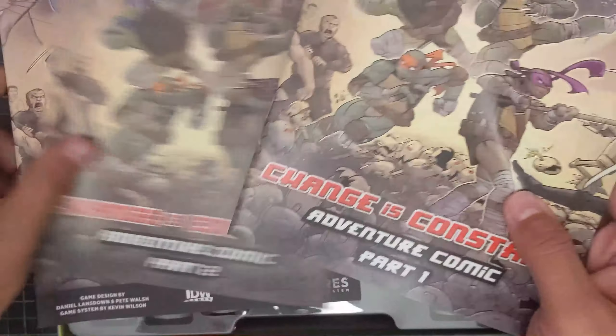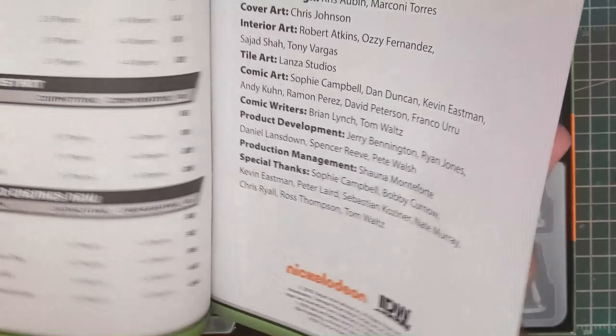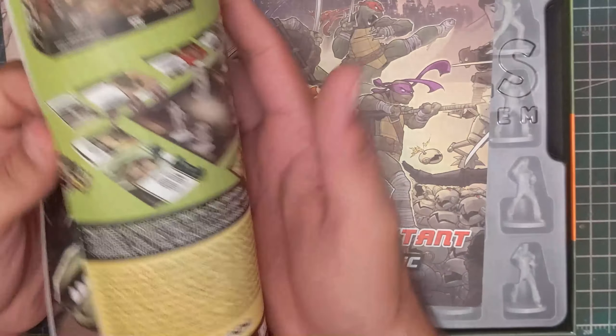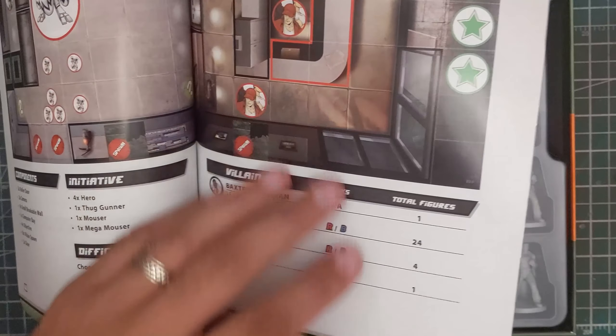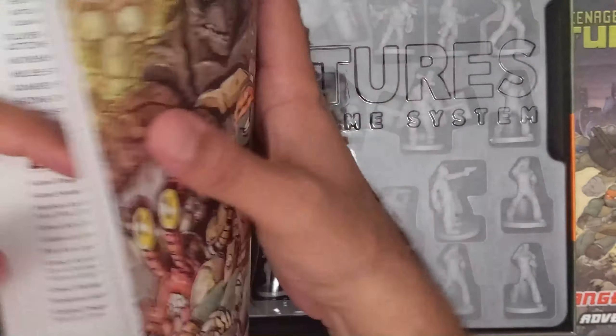Right off the start we are greeted with the adventure comics and the rulebook. Very similar to the way they did the first one — basically every scenario or campaign is set up like a comic book, telling a little bit of a story as you go through it. I really like that it gives you a very clear rundown of everything, with nice clear imagery of what is supposed to be deployed where. It's got some art from the actual IDW run of the comics — if you haven't read them, go check them out. I think that's a fantastic way of showcasing what the game has to offer as far as scenarios go.